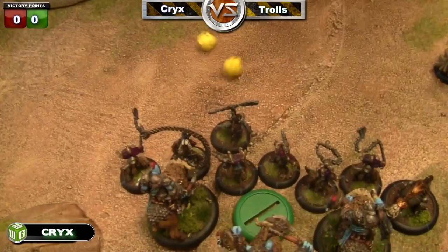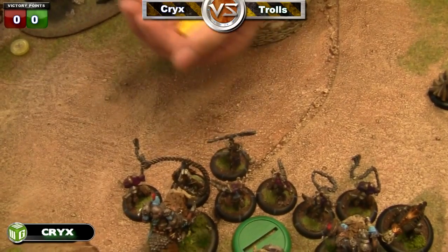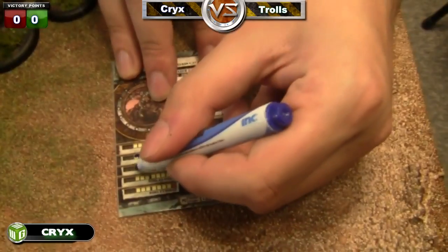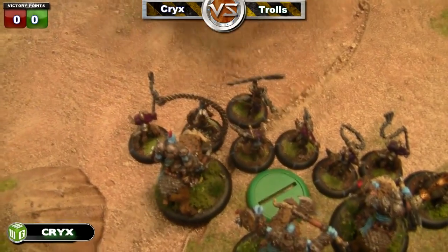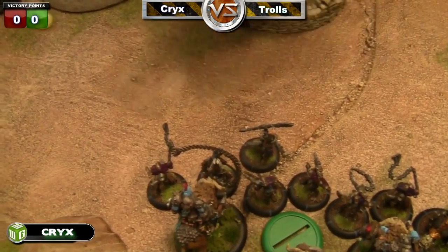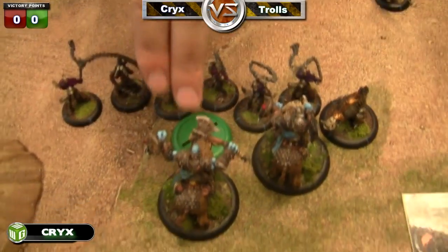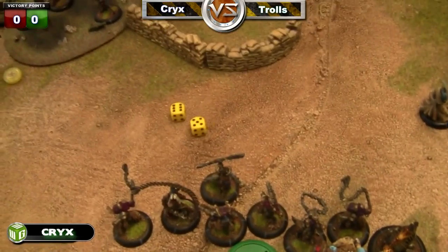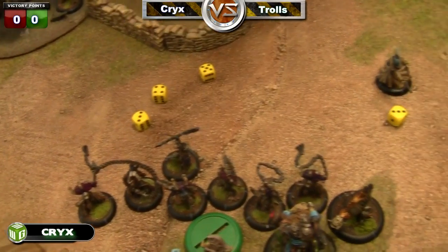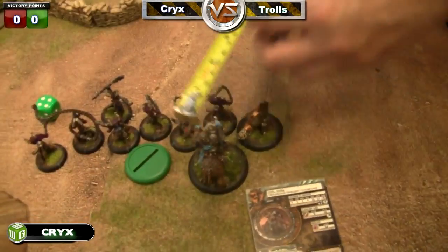Moving on to the next one — she hits. This time dice minus seven because I hit with my lacerator, or sorry, dice minus eight, so it does seven. Nearly killed it, got it down to one. Second attack missed, but the UA hit and I finished one off — he had to do a tough roll. The next girl attacks with her lacerator which hits, dice minus six — tough roll fails — and that's that. We actually killed two.